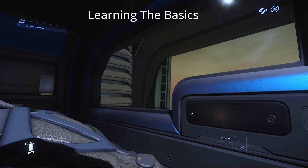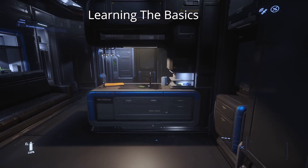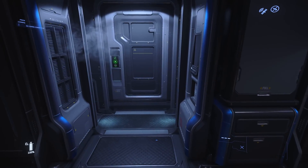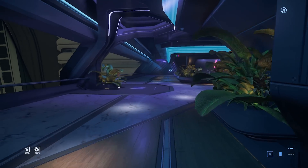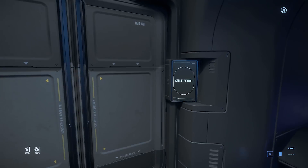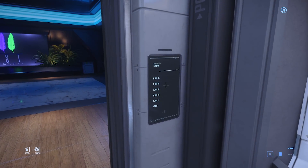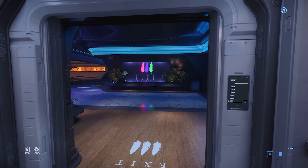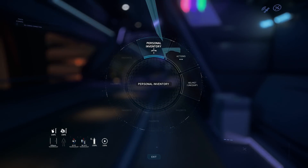You'll spawn in a bed in a hab block. Get out of bed by moving or pressing Y — you can press Y to get out of chairs, beds, and things like that. If you're locked to a panel, try using Y or just moving away from it. Open the door by holding F and left clicking; this is how you interact with objects in the world. Head to the elevator and interact with the panels there. You can use the mouse wheel to move through panel options.